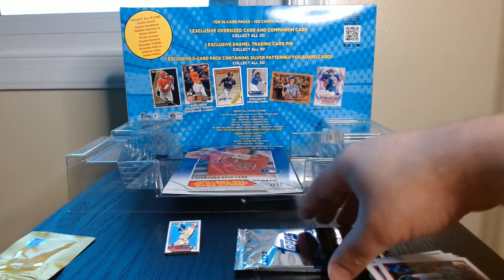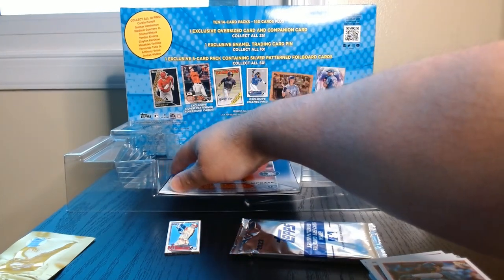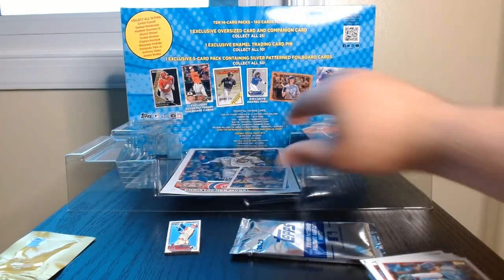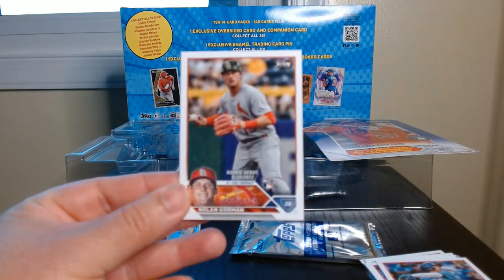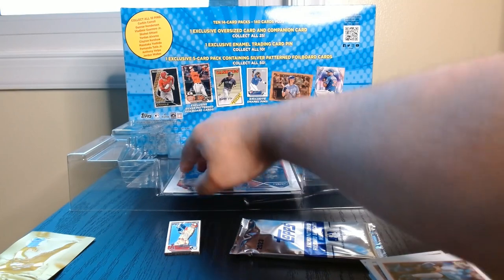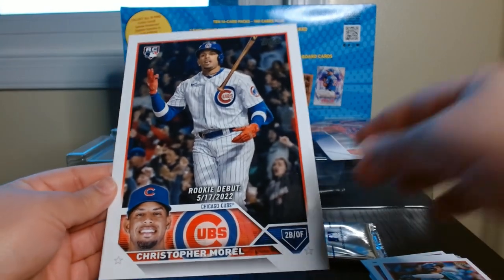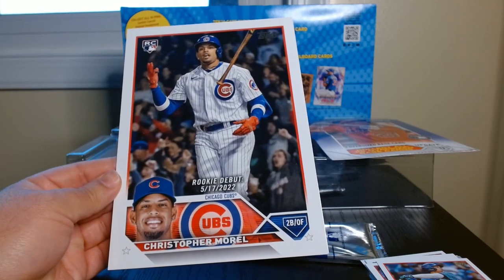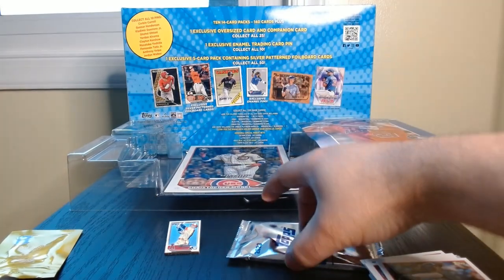Before I open the silver packs, let's reveal what we got here in this oversized one — let's see if we got anything good. We got a Rookie Debut of Nolan Gorman. Nothing too special about that one. And then our oversized one is — a Rookie of Christopher Morrell. Nothing too crazy there — Corbin Carroll would have been the one we want, but there we go. It's an interesting concept to get those big cards.